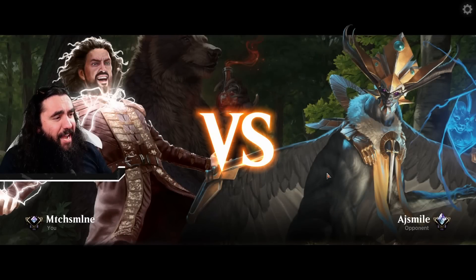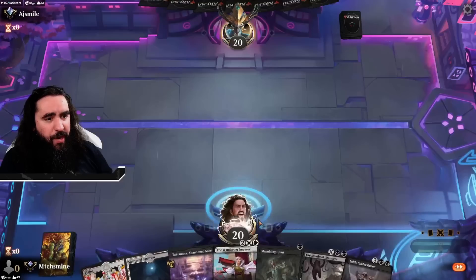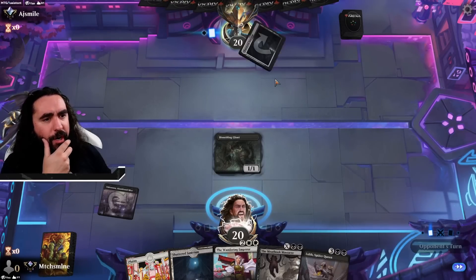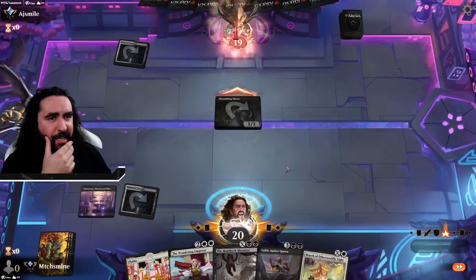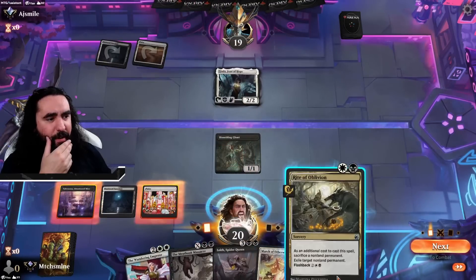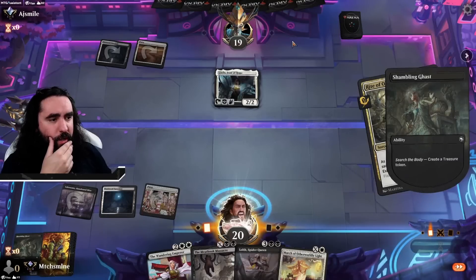Alrighty! Here we go — we're up against AJ Smile! I hope I can wipe that smile right off their smug face! We're going first. It's kind of a mirror match! There's an angels deck coming — let's get rid of that sucker right away! I'm not even attacking — there's literally no need to. Raiding a treasure — one man's trash and so on! There is a Wandering Emperor coming their way very soon!